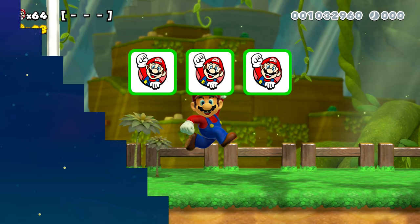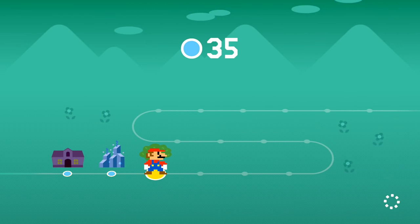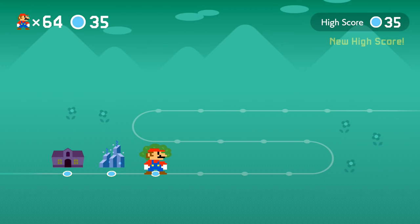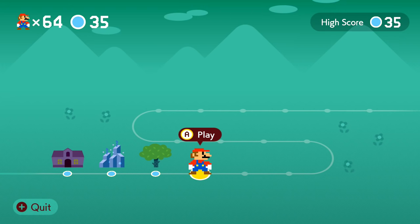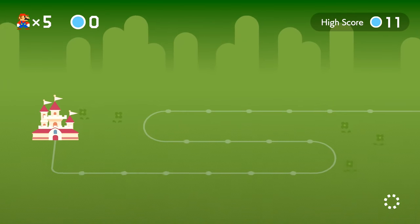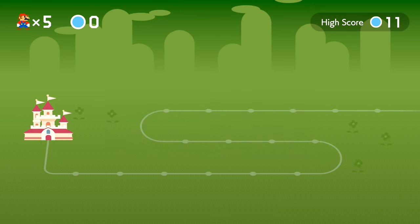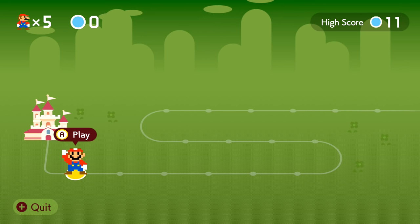We'll do a couple on normal because this is getting a little too simple for us — I think our skills are sharpening again. Still a lot of fun. New high score! We are going to quit — progress will be saved, good to know. Let's go to normal mode. We failed normal mode at some point, didn't we? Let's just try to get a good start with this. Mario embarks on a journey — well, good luck, Mario.